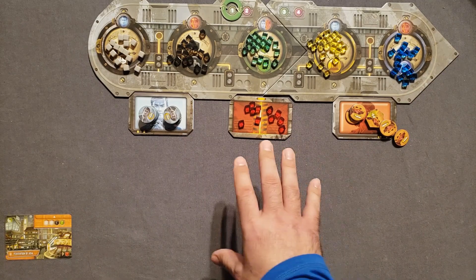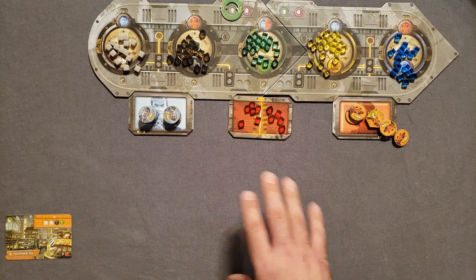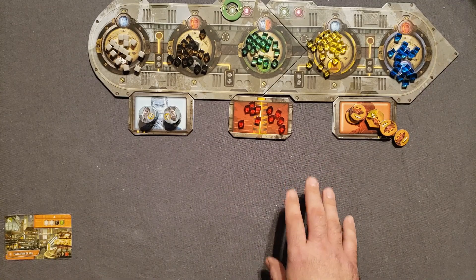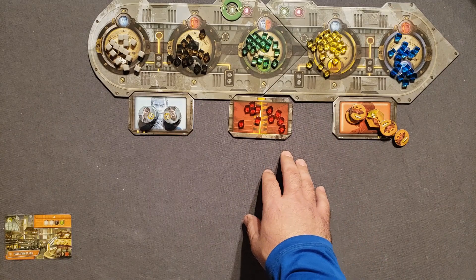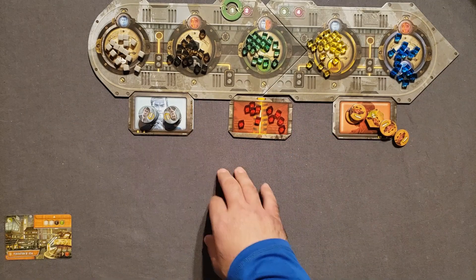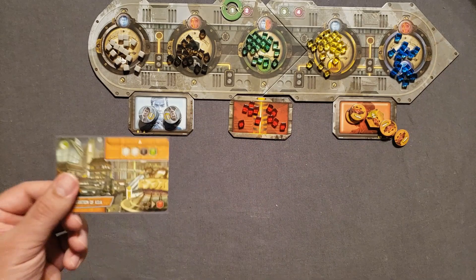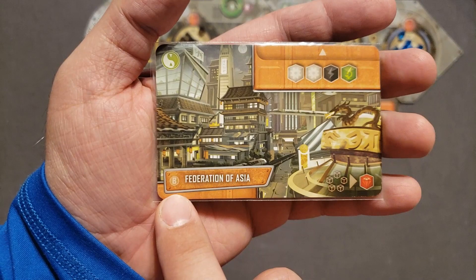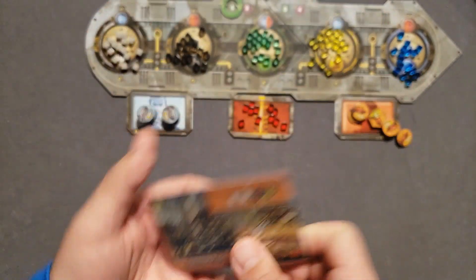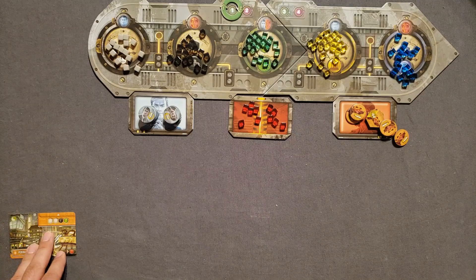I'm going to talk about the tutorial and setup. I know I've done a tutorial of It's a Wonderful World before, but I'm going to repeat most of it. You're going to set up the play area with all your resources available — your generals and financiers here, your crystallium cubes here. And for the entire campaign, you're going to use the B side of one of the corporations.